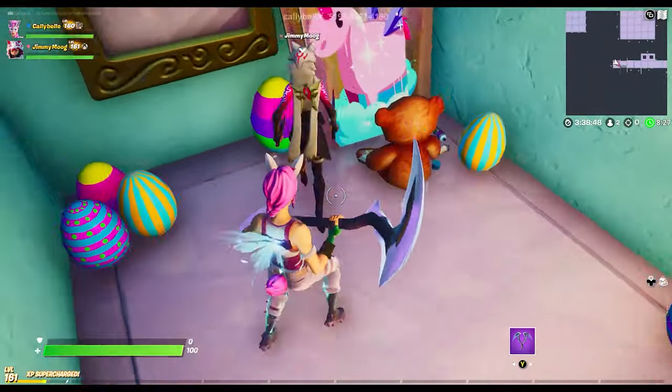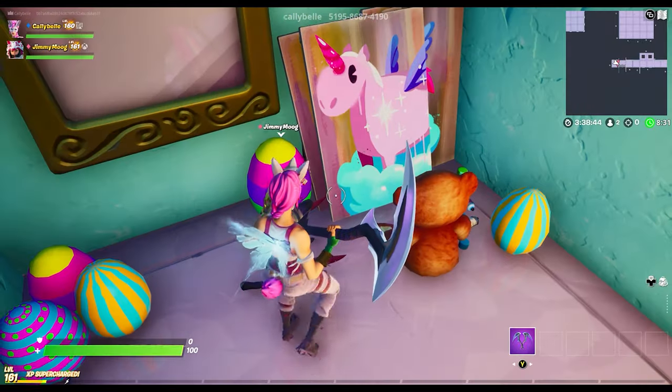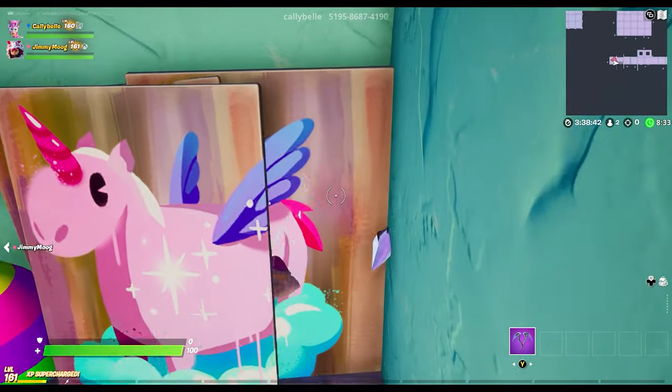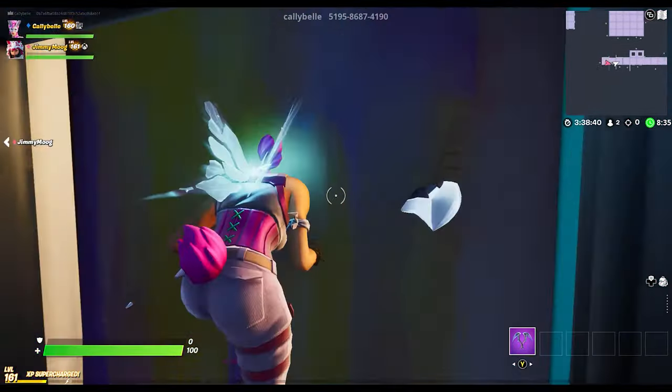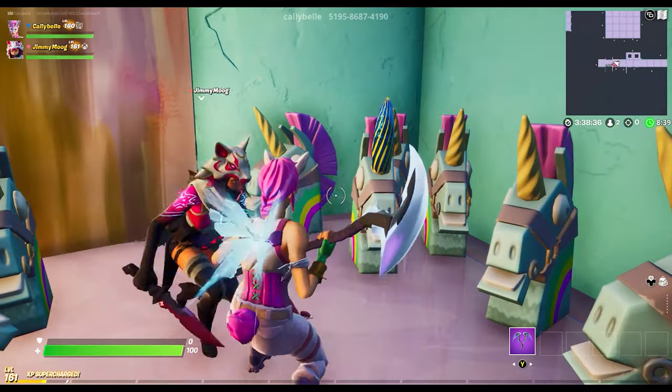Next room — we have a bear; he's painting with a cute little painting. He got a little paint on him because he's not a very careful bear. We're just going to walk right behind it — but you can't walk through; you have to crouch, because we're sneaky like that.